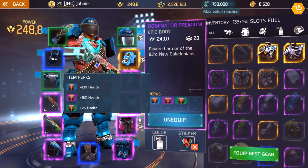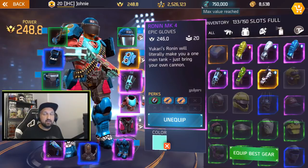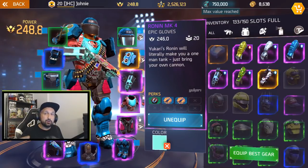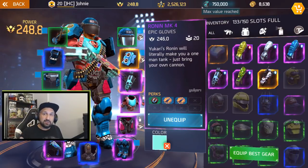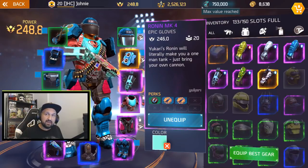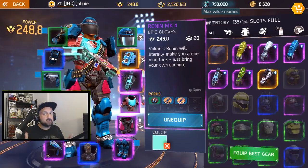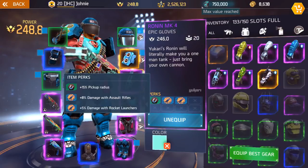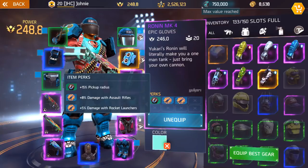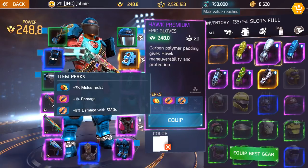The gloves is where you'll see the most diversity, and it's probably the only slot where I would say you might leave the crit damage on the side and try to increase your base damage. Depending on what primary weapon you're using, try to get increased damage because it will increase your base damage, and all the crit you stack on all your gear will multiply that base damage. So it's much better to sacrifice a bit of crit to have extra base damage. This right here is 8% extra damage with assault rifle — that's an old piece of gear from before 0.6. If you play SMGs you should try to look for SMG damage on your gloves.